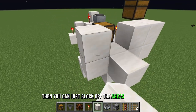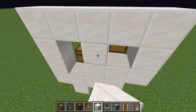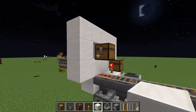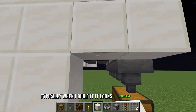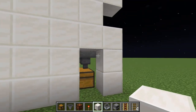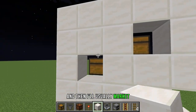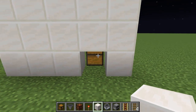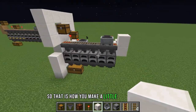You can block off the surrounding areas to clean it up. Typically when I build it, I'll mark it — this is where my fuel goes in, this is where my items go in, and this is where the output is. That's how you make a super smelter.